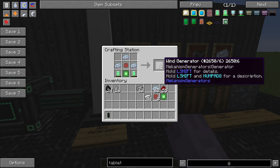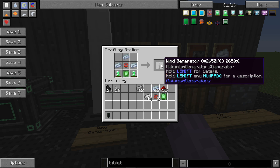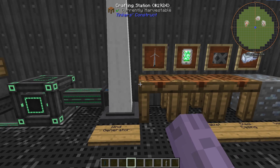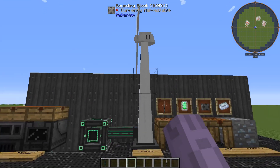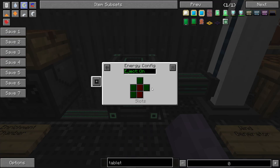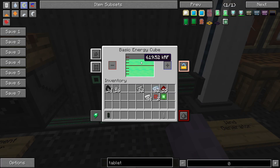It's worth noting you can do Left Shift to see the details of the wind generator, including how much energy it has stored. Now that it's placed, it will make power on its own — it does not need any type of fuel. While it's not making a lot of energy at this height, if you were to place it up in the sky at Y250, it would be making tons of power. It's now sending energy to the basic energy cube, which is already configured to distribute to the two machines.